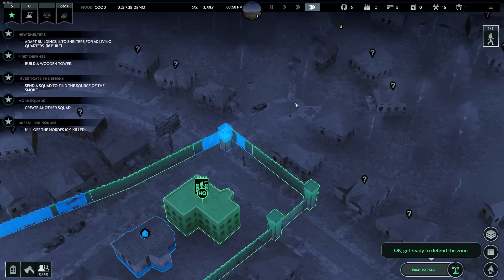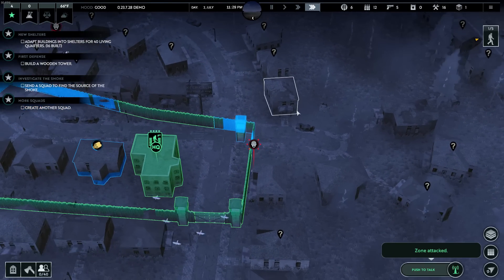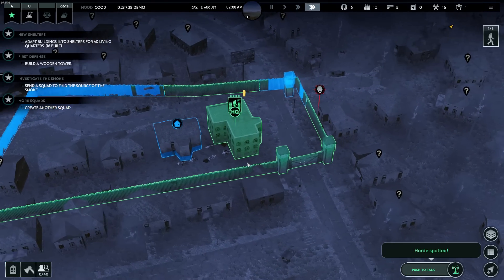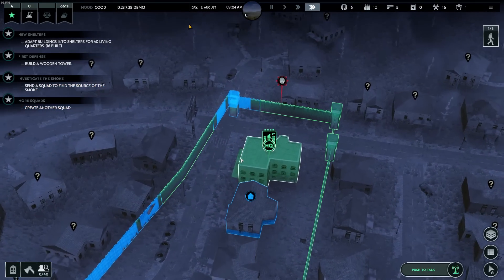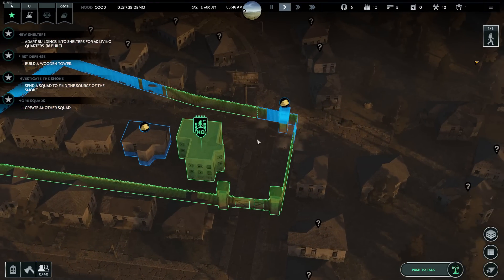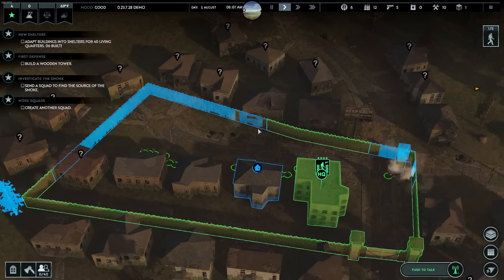Get ready to defend the zone. I think we might actually have some — yep, there they are. It's like the wall did its trick, except for that one. That wasn't too bad. Oh, there's another horde. I'd say we held out pretty good. Heck yeah, we're done, guys — check that out. Today's the day that we hopefully finish the palisades, because I hate the way the zombies were able to just break in like that.